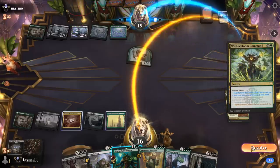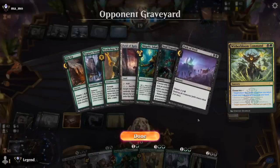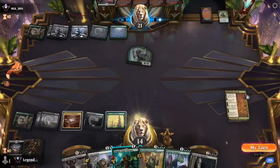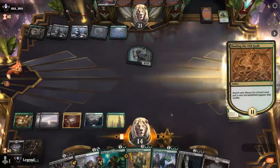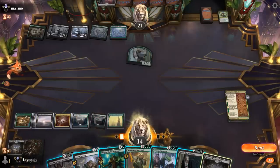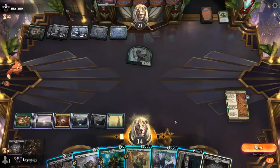A Witherbloom Command drains us and the opponent gets their Field of Ruin back. We probably search for a Chasm, and then we don't quite get to play Stomper plus a four-drop. We could go for Sorin, but the 4/4 is going to pressure our Planeswalker, so that's not ideal. We can just play Warchief and a tap land and pass.